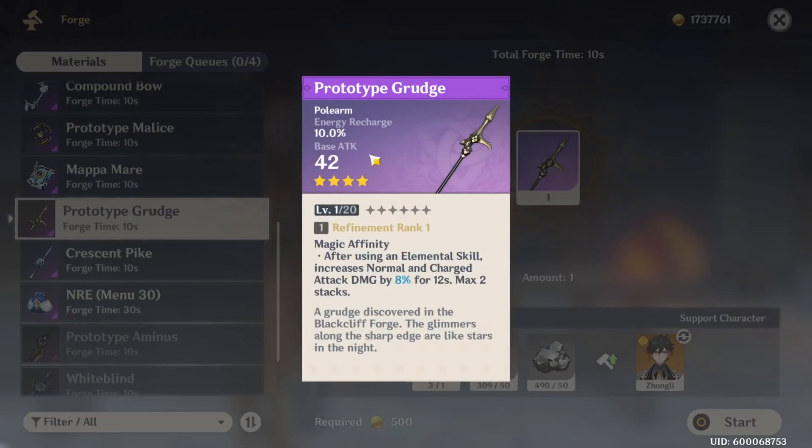If you are not going physical damage, Prototype Grudge is an amazing weapon. At level 80 your energy recharge on this weapon is 42 percent, which is amazing. He's going to be able to spam his ult all the time, which is a really nice build. After using an elemental skill, it increases normal and charged attack damage too. The energy recharge is super nice because you're going to be getting his ult back really fast — his ult costs 40 energy.